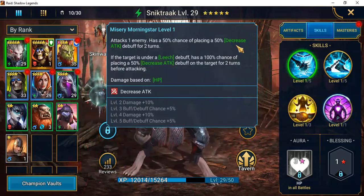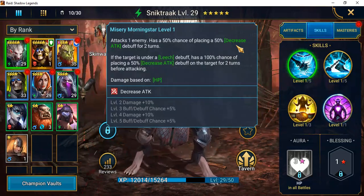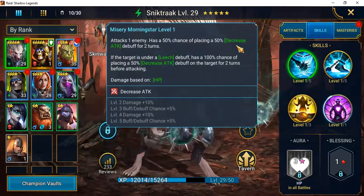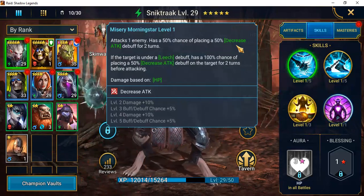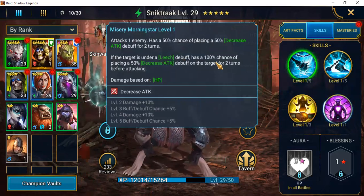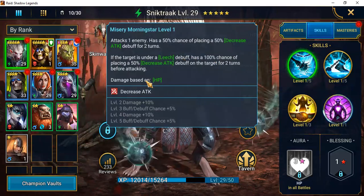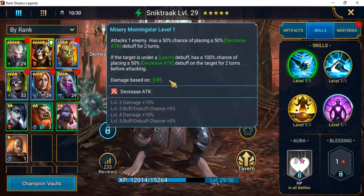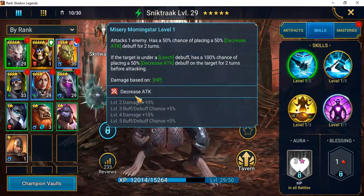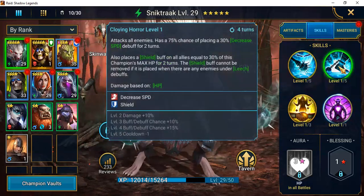If the target is under a leech debuff, there's a 100% chance of placing a 50% decrease attack debuff on the target for two turns before attacking. So if you have Countess Lix or Deliana on your team — anyone with leech — that 100% chance of a decrease attack is golden. His damage is based on his HP, and because his base HP is higher than most early-game champions, it makes a difference. He also doesn't take that many books on this first skill.